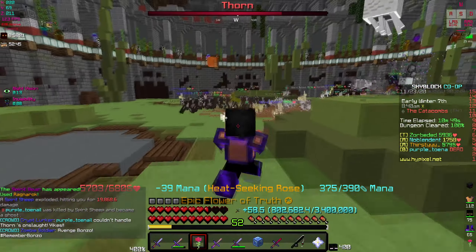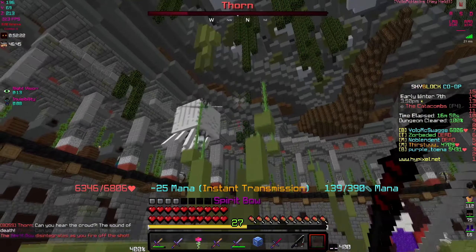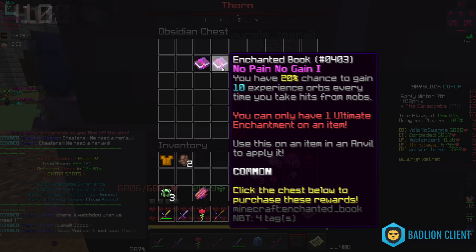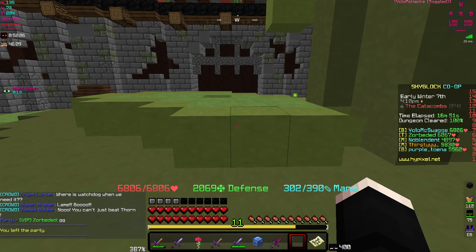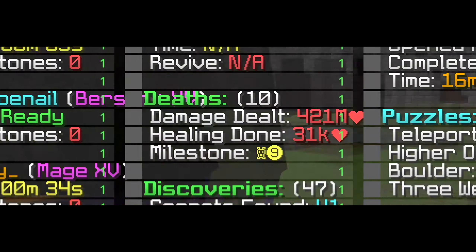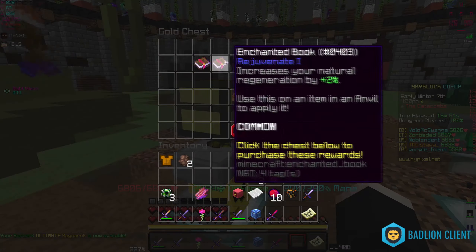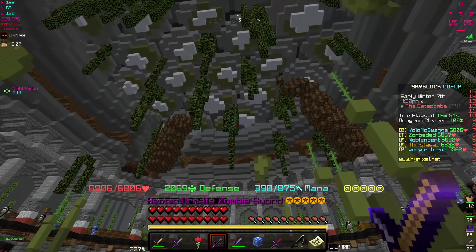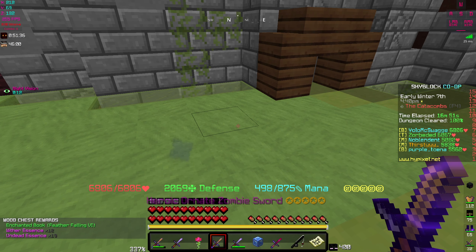I need teammates to use their spirit scepters but they're trying to get secrets. Finally got the boss — it took a while, teammates kept missing and I hit the last shot. We got nothing from the chest but somehow got an S rank with 10 deaths. I didn't expect the floors to be made that much easier — S tier with 10 deaths is wild.